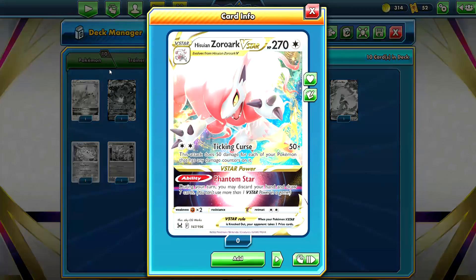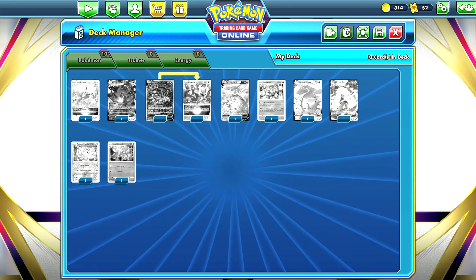Giratina VSTAR is a pretty cool VSTAR Pokemon with 280 HP. Ticking Curse costs two Colorless energy and does 50 damage for each of your Pokemon that has any damage counters on it — if you have six Pokemon in play each with a damage counter, that's 300 damage for two Colorless energy, easily powered up with Double Turbo Energy. The VSTAR power Phantom Star is an ability that lets you discard your hand and draw seven cards — basically an extra Professor's Research.